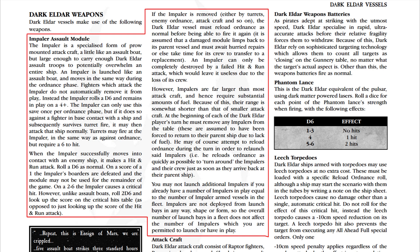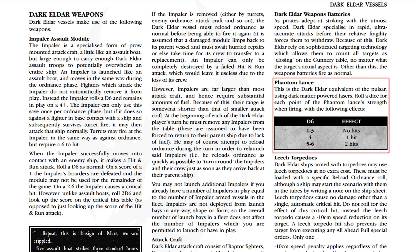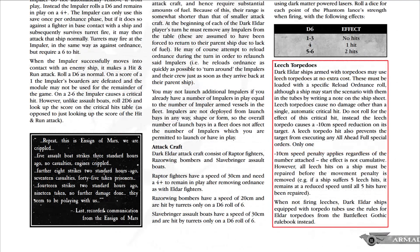Attack craft for Dark Eldar functions the same as regular Eldar fighters. The starcannons are the same. The Phantom Lance is different — you roll a single dice to determine the number of hits rather than keep rolling until you miss like the pulsar, making it more consistent: a good chance of scoring two hits on a 5 or 6. Their final trick is the Leech Torpedo — fired instead of regular torpedoes — which on hit causes an immediate engine critical, temporarily slowing the target.